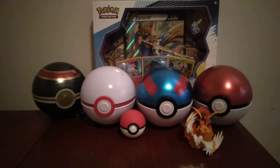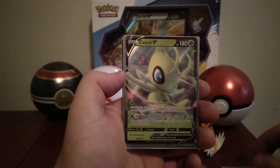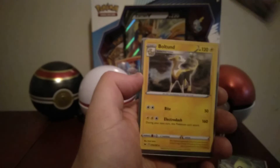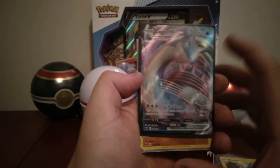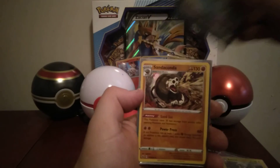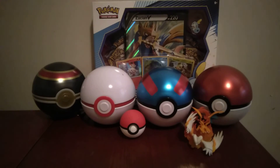Quick recap time. We pulled a Frostmoth holo, a sick Celebi V card, an Indeedy V card, a Bolton holo, the sick Lapras VMAX — definitely my favourite card of this video — and a Sanaconda holo. Overall, very, very good pulls! Anyway guys, I hope you enjoyed and I'll see you in the next one. See ya!